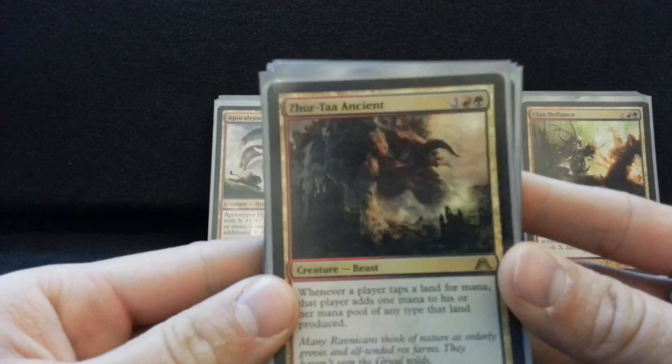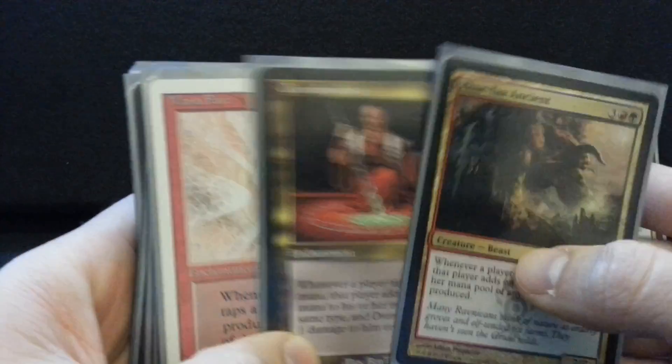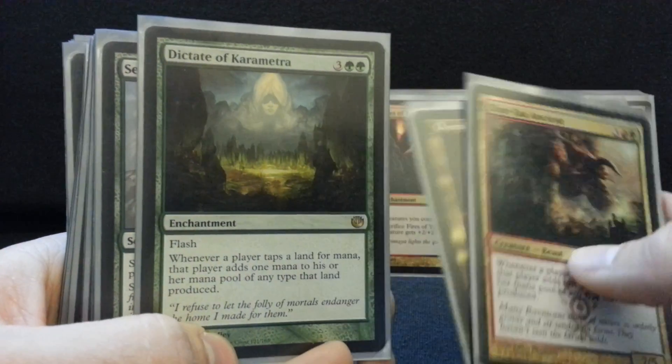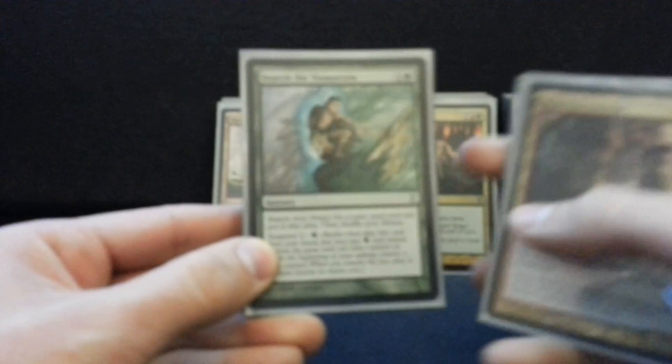For mana doublers, we've got Zyrta Ancient, Overabundance — which has some nice synergy because it punishes my opponents for tapping lands — Mana Flare, and Dictate of Karametra. This card's sweet because you can flash it in on the end step so that you get the benefit first. A lot of times you'd think giving your opponents mana is a bad thing, but what I've found is the most fun thing to do with my decks is push them very hard in one direction and just the hell with the rest of whatever is going on.